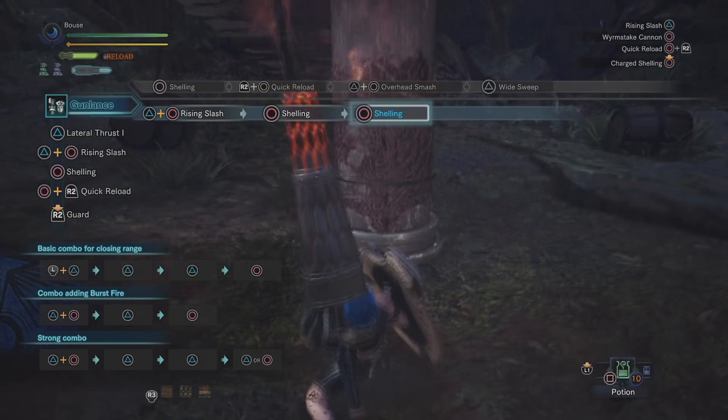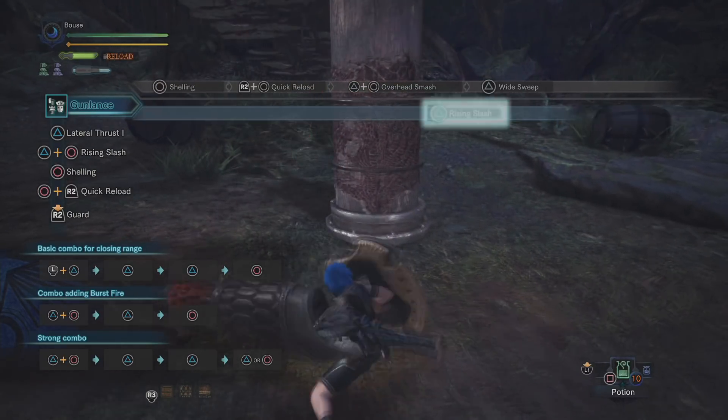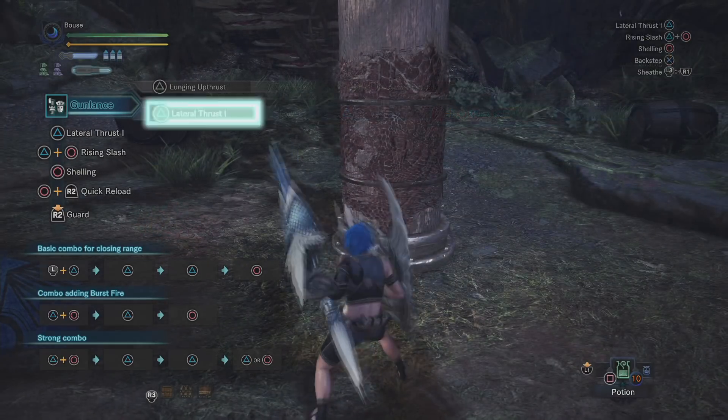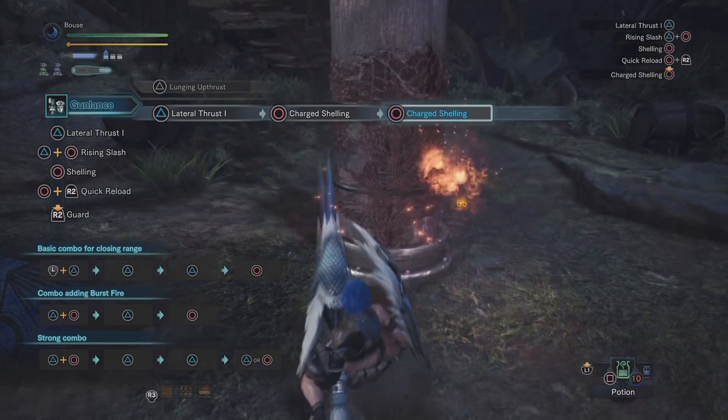Remember that you've only got two shots with a wide gun lance, and your uncharged shots are the most powerful out of all three types. If you're trying to reach a tail or a tall monster's head, you can do a rising slash and then shoot, and that'll keep you in place.